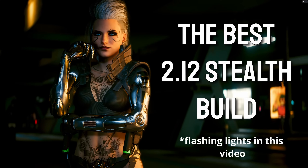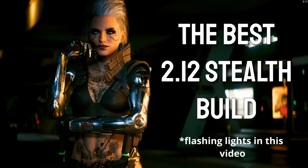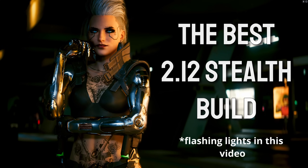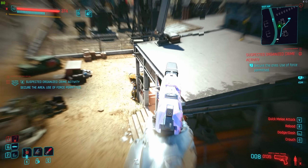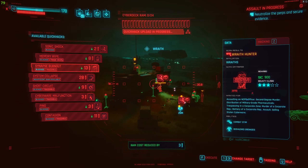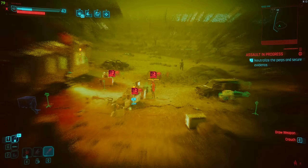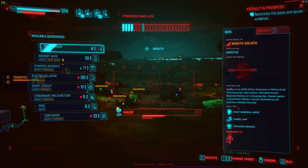Hello everybody, my name is Falkman and today I present to you the best possible stealth build in Cyberpunk 2.12. This one focuses on two things: first, stealth pistols, which allow you to one-tap most of the enemies that you face. And the second thing are quick hacks, which also allow you to one-tap most of the enemies or to crowd control them. It depends totally on your playstyle.